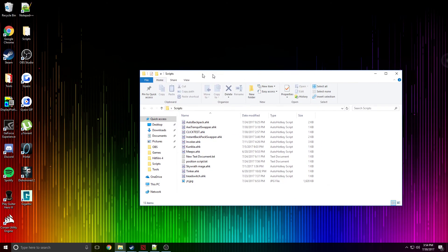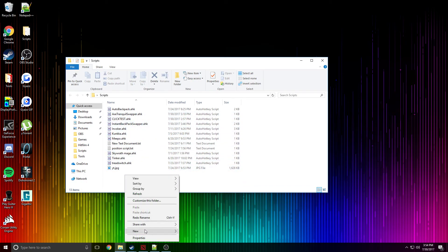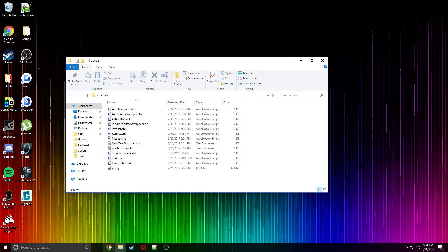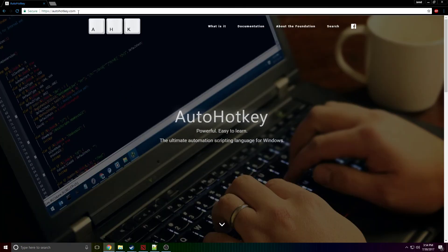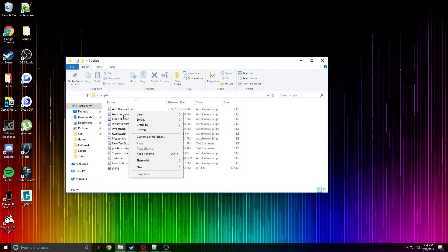I'm gonna hop out of Dota and go into my script folder. I have a bunch of them here. Right-click and create a new AutoHotkey script. If you can't see that, you're probably not on AutoHotkey.com — you need to install it, run the install file, walk through it, press express settings, and you're good to go. To run these scripts, a lot of people have asked — you just right-click and run script, or double-click on it.